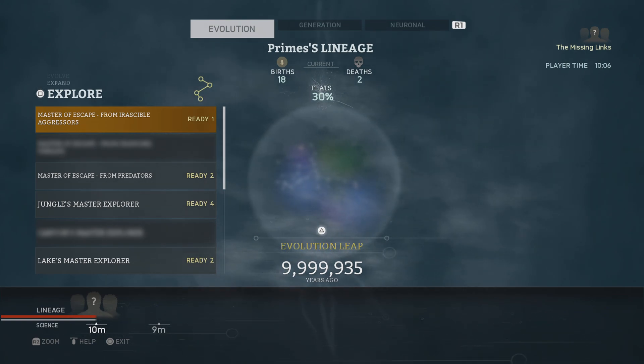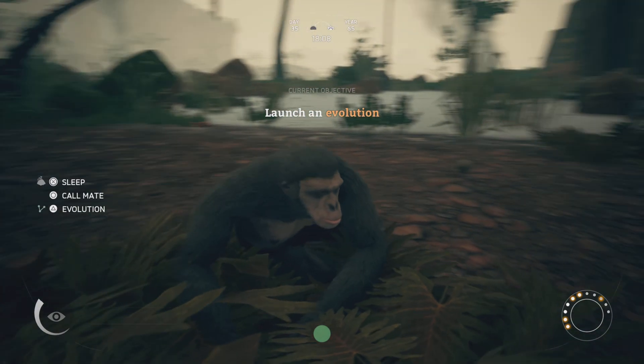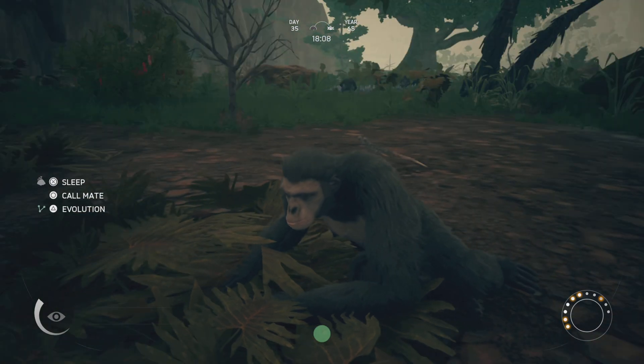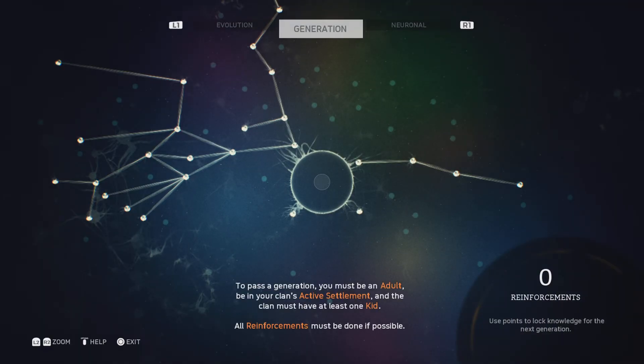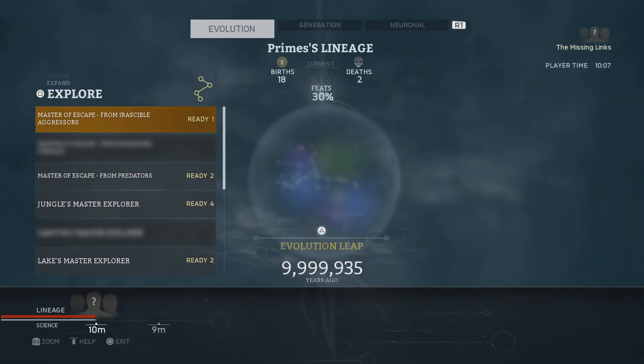What is going on guys, it's Death Horizon, I'm back with some more Humankind Odyssey. I'm going to be doing my main mission which is to launch a full-blown evolution. I did pass the generation, I did quickly go kill a centipede and a hyena because they were new, so I got those feats added to the evolution chain. We're going to find out where it puts us and hopefully I keep all that knowledge. We're going to trigger an evolution leap and see how many years we pass.